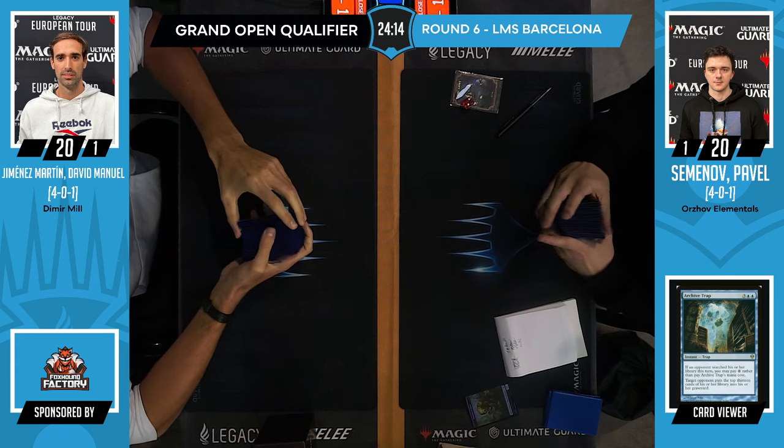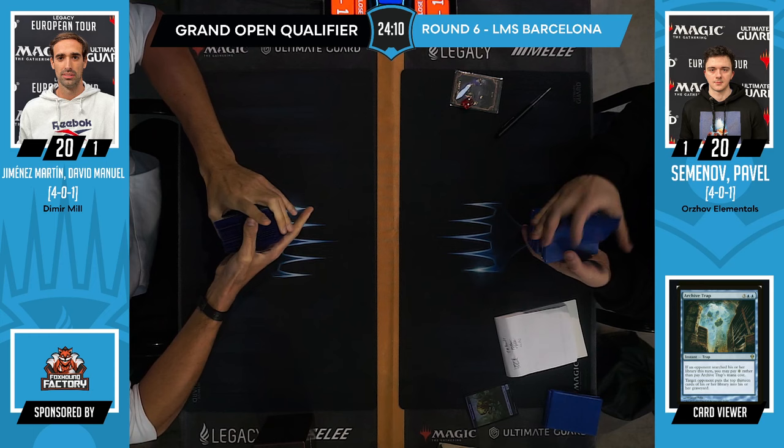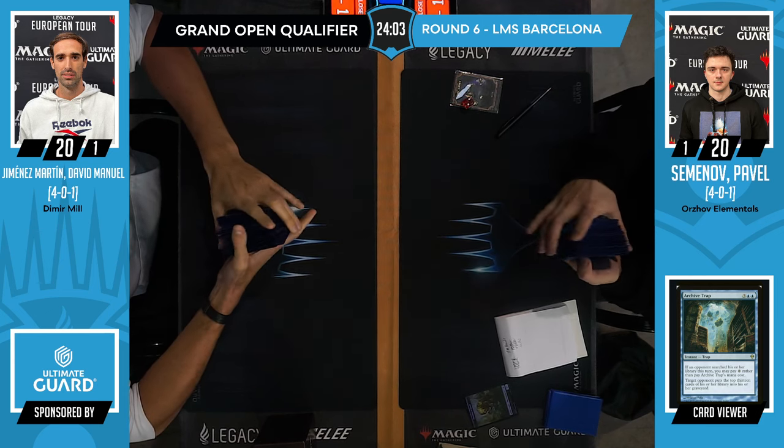Some people will mention also five mana for Force of Will. And this is why Up the Beanstalk got axed from the format — casting Archive Trap for free was just too good. That's why we're not seeing it anymore.